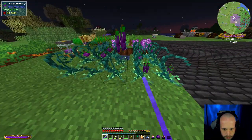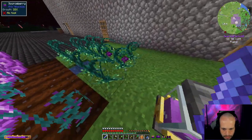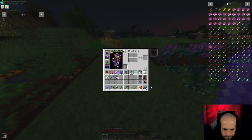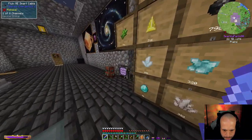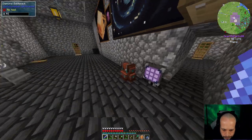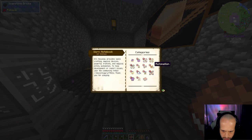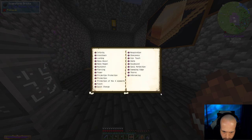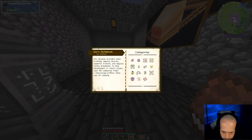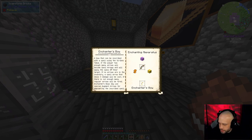Stop it, eat that. You know, I know I need you but I don't need you that much. Goodbye. I need to read some about you. Armor and perks. Magical equipment. Okay — a Bodak could be inscribed with a spell using the scribes table.